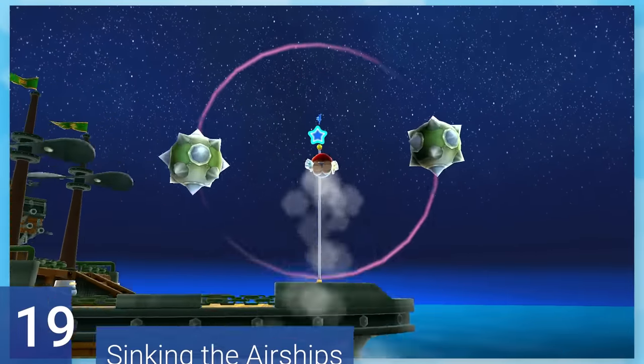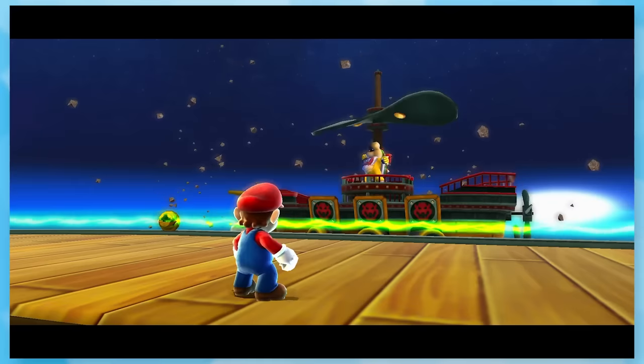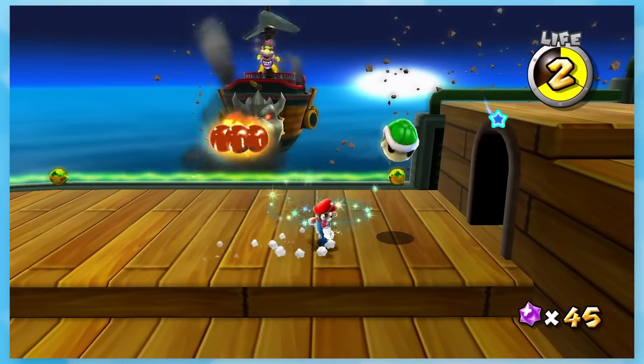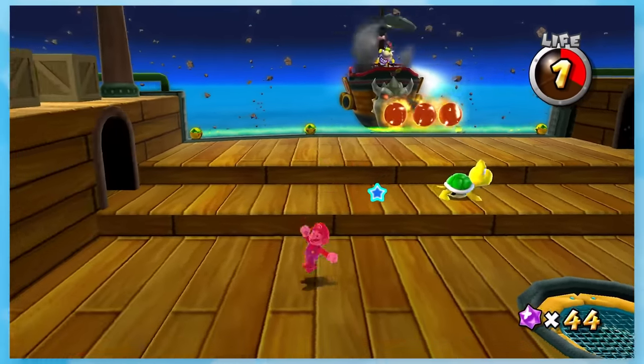19: Sinking the Airships. This star probably isn't that high up for you, but man, I really struggle with this boss for some reason. With a few cannon shots, you'll start to fight Bowser Jr. on his airship, and he attacks with cannonballs and bullet bills, so it's nothing new. But I get hit a lot — I don't even know why, maybe I'm just impatient with this boss.